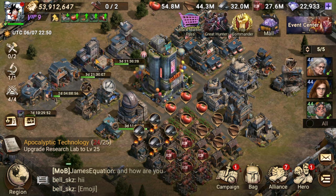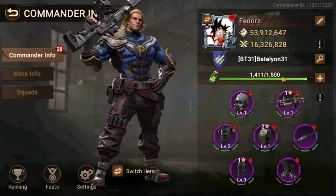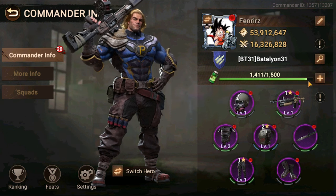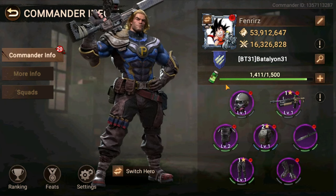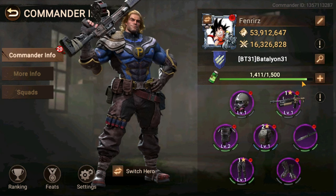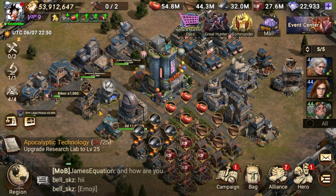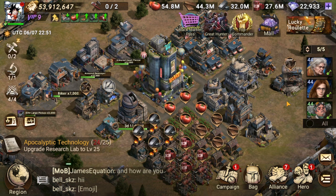Pay attention to your stamina as well. My stamina is never full — it's always loading. Once it's nearly full, I use it for the radar station, zombie hunting, or hives. If my stamina is nearly full, I'd send four squads gathering and have one squad doing hives on auto rally. Make sure your squads are always doing something and you're always using your stamina; otherwise you will not progress as fast as possible.